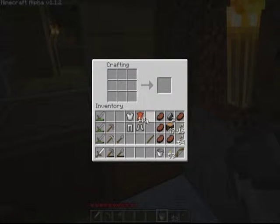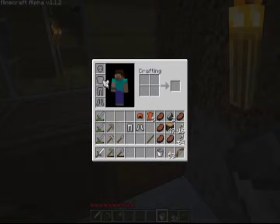Alright, now I do have some leather hide from the cows, so we can make the cap with that. And there we go. Alright, so we'll get dressed in our fancy armor.